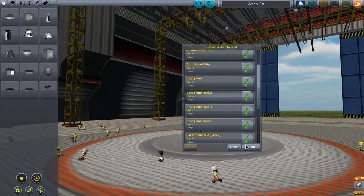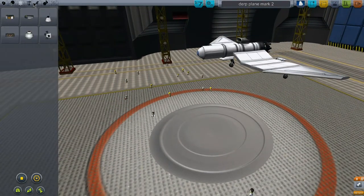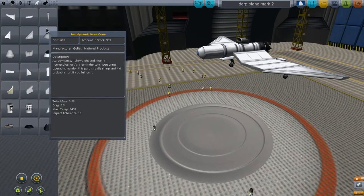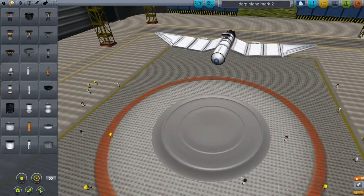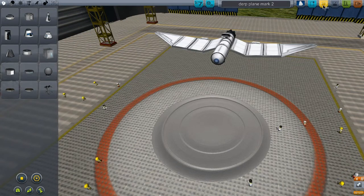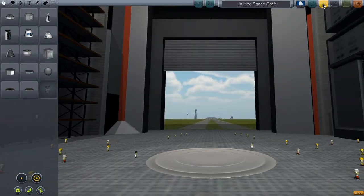I think the first one that I ever actually got to fly is this guy. Basically, you have all these parts to choose from, and they can be arranged in virtually any way you can possibly imagine. It's really pretty limitless and pretty good about predicting how the thing is going to fly based on how you build it. Let's just load another example here. This is the plane hangar I'm in, but I can also go to the spacecraft or rocket hangar.